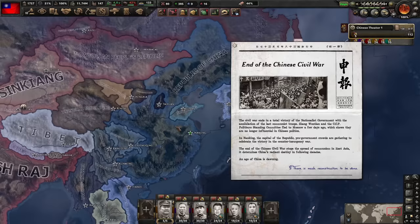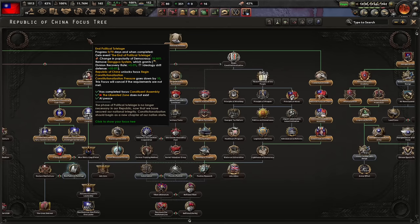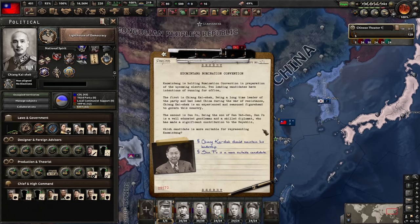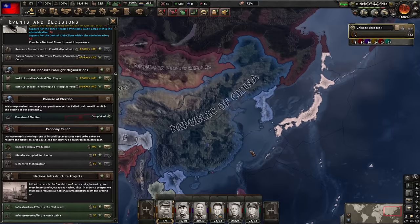We have defeated the communists as the nationalists and now we shall try to unify the rest of China. I will do the constituent assembly and become democratic. Now that I did constituent assembly I can end political tutelage which will unlock the democratic path. I've integrated the warlords and just have to deal with Xinjiang now. I'm doing the lighthouse of democracy and for the candidate representing the Kuomintang I will select Chiang Kai-shek. Now I have Xinjiang too. The Kuomintang won the first general elections and now I'm democratic. We've unified China and democratized the country.